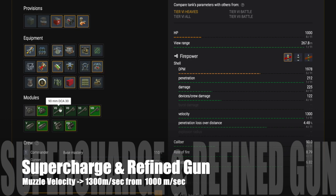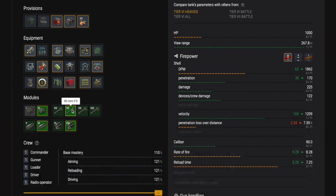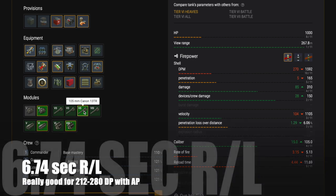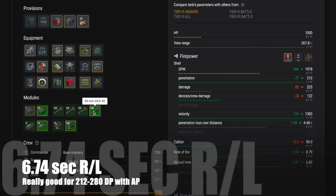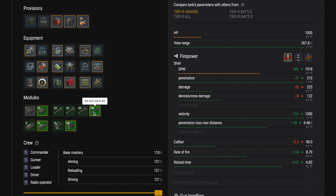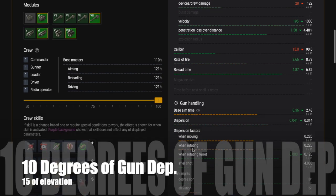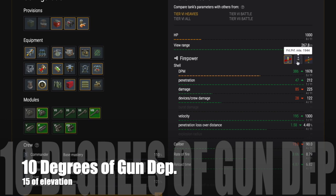APCR has 1,650 meters per second with supercharger, up from 1,250 — really good at tier six. You've got a 6.74 second reload, and you're doing 212 to 280 damage points with AP rounds, so the DPM for a tier six heavy is really good. You'll be able to pen everything in your own tier, and even when uptiered you can pen most things front-on with AP. Load some APCR because you will come up against ISs and heavy armor that may need it.